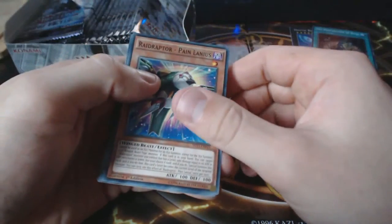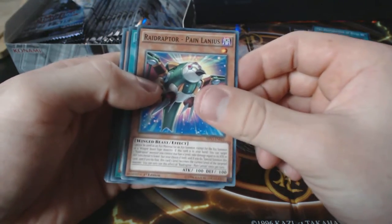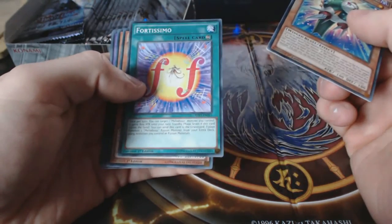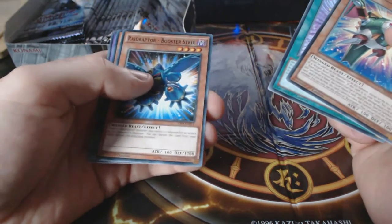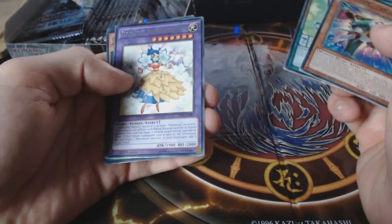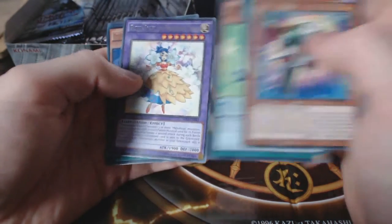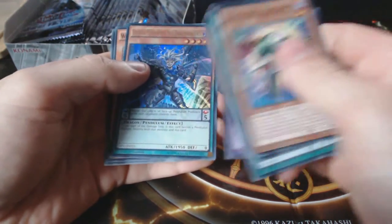Third pack: Raid Raptor — Tribute Lanius, Fortissimo, Raid Raptor Booster Strix, Performapal Cel-Shell Crab — sweet. And we have Bloom Prima the Melodious Choir. Oh, we've got an ultra and it's Lector Pendulum the Dracoverlord — sweet, awesome, nice ultra there!